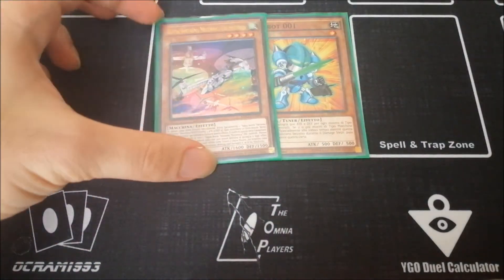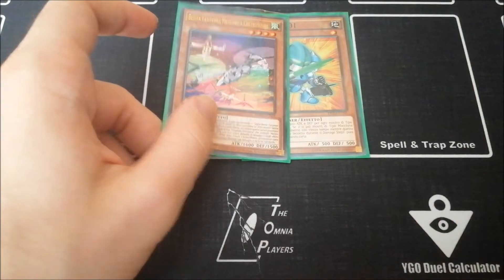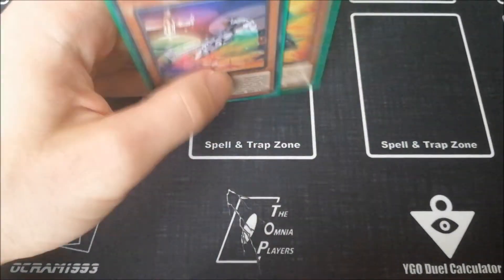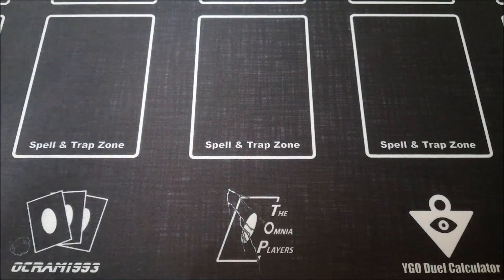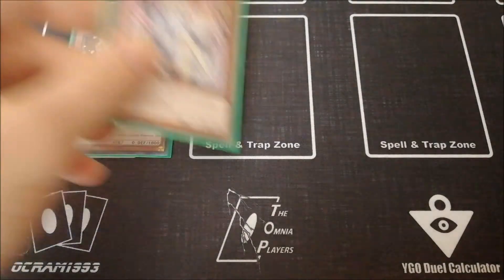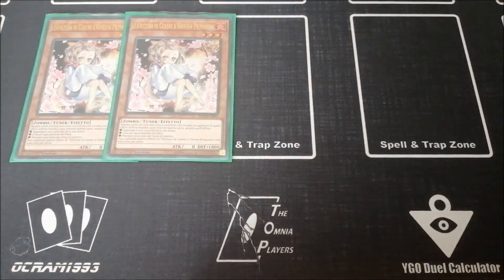If your combo is blocked by opponent hand traps, thanks to Cold Wing and Auroradon you can at least end on two Heralds, and you'll probably also end on a Tyranno or an Overtax — which is fine. For hand traps we've got two copies of Ash Blossom; you can play three, you can play Nibirus, you can play Droll & Lock Birds.